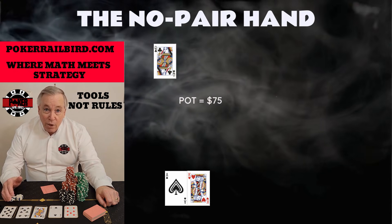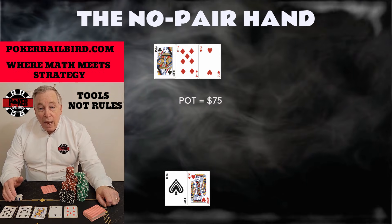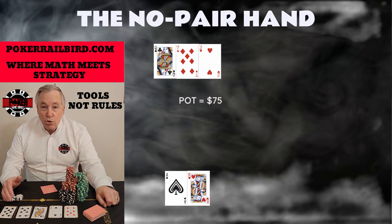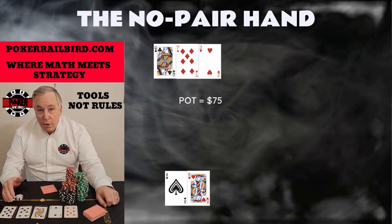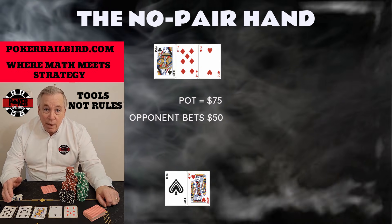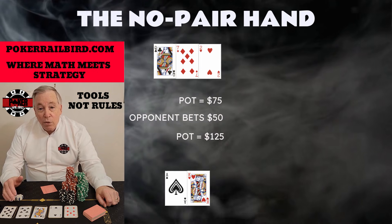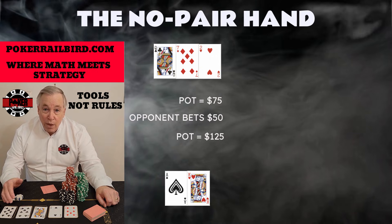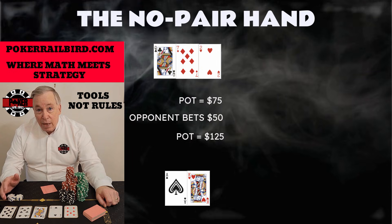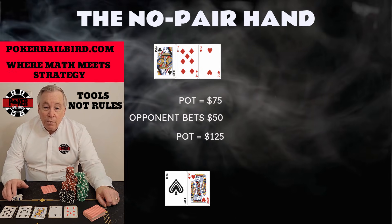The flop is the queen of clubs, seven of diamonds, and the two of hearts — completely dry and completely missing your hand. No pair. No straight draw. No flush draw. Nothing but two overcards. Before you can even process it, the first player leads out $50 into the $75 pot, making the new pot $125, and everyone else folds. This is where most players make a mistake, not because they're reckless, but because they're thinking about ace-king emotionally instead of mathematically.